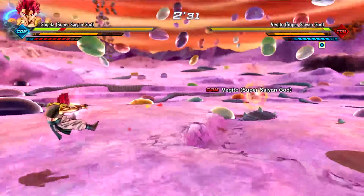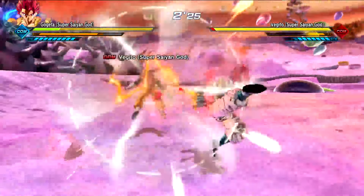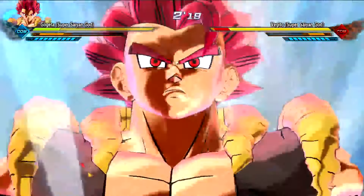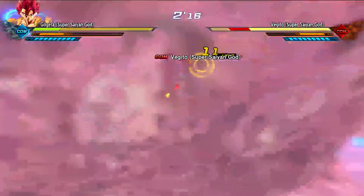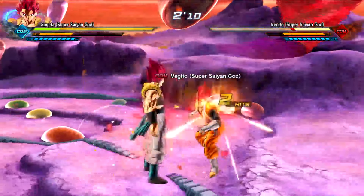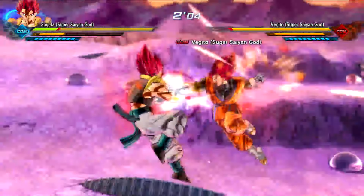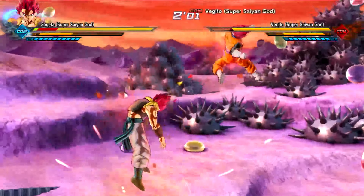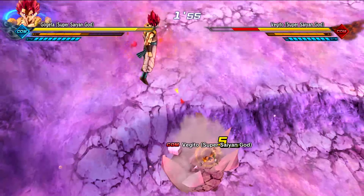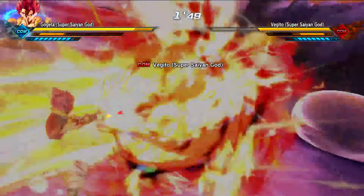Vegito, are you gonna do an ult? This is all computer versus computer — I'm not in control of any of this. Oh dang, poor Vegito — he screwed up the timing on the Soul Punisher. Gogeta landed the God Punisher. That looks so clean, I love that move. There's the epilepsy warning Galick Kamehameha. Got the clash going on — dude, this is sick. They both did the Prominence Flash — what the heck?